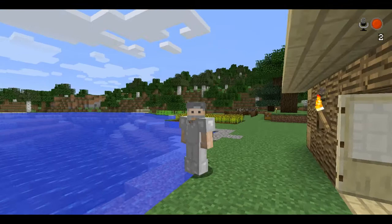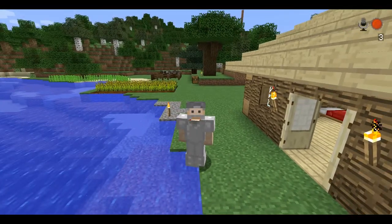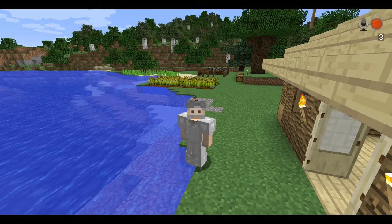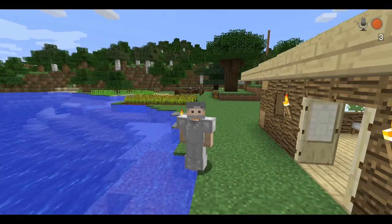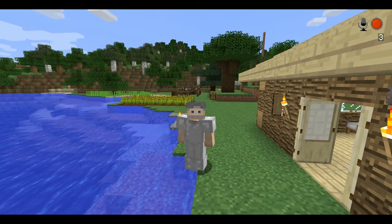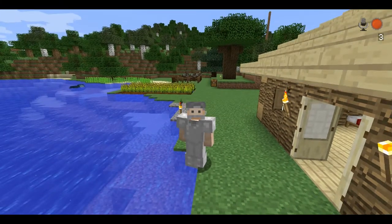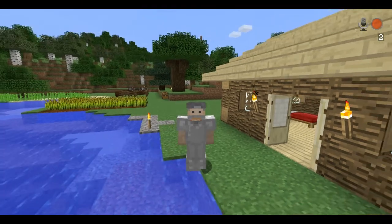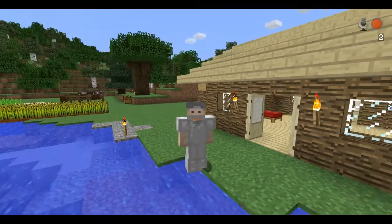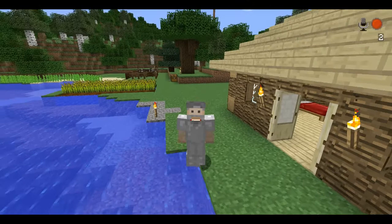I would like to find some jungle wood and some acacia wood, but who knows if I'll ever find a jungle. I haven't found a jungle in either one of my three worlds that I'm playing right now — this one, the one I play strictly on Twitch live streaming, and my realm world. I haven't found a jungle in any of them. My realm world is the only one I fly in. I figure it's cheating enough to be on peaceful mode right now.